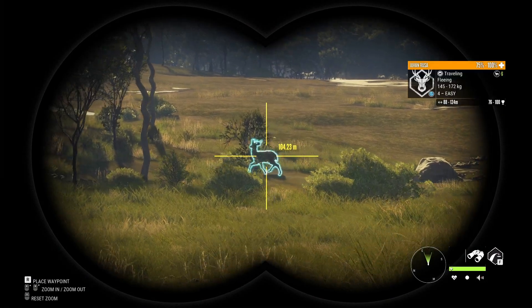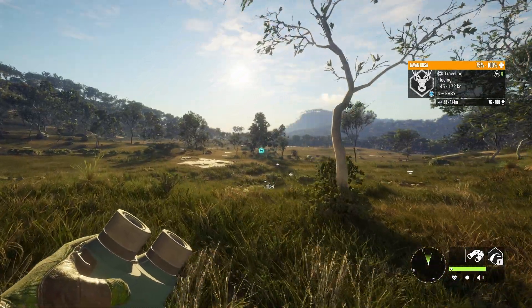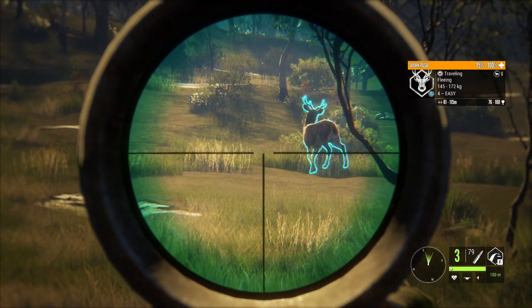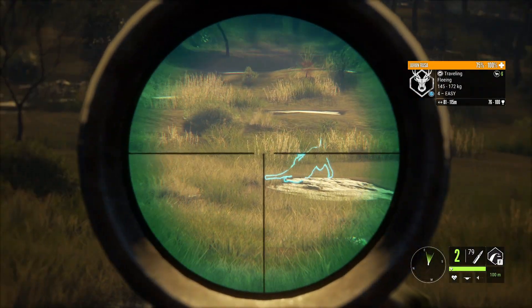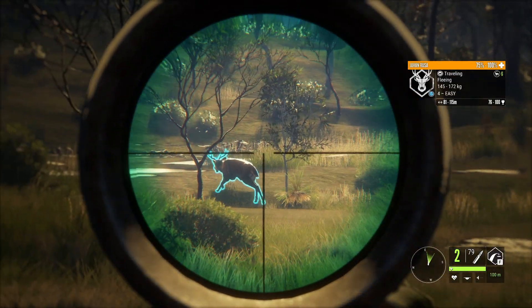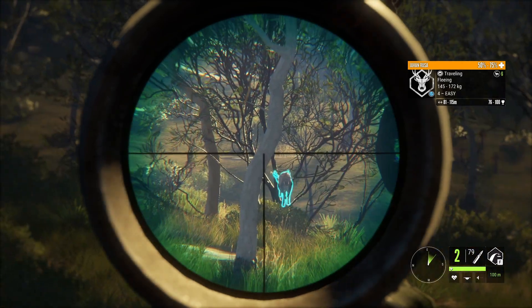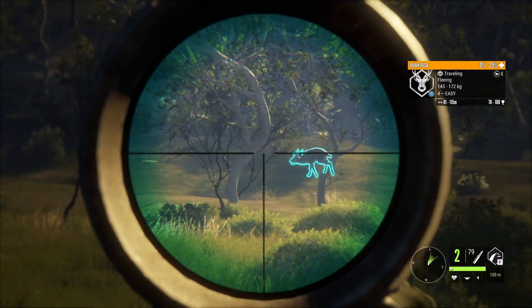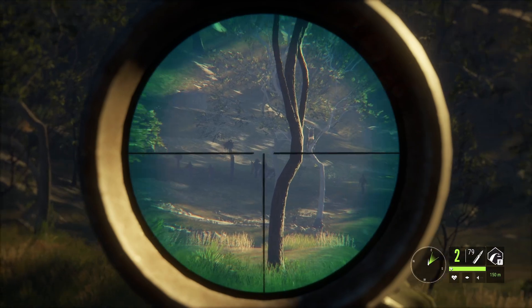I think it's time to start increasing our accuracy on this hunt, and having a rusa deer almost a hundred meters out seems to be the perfect scenario for that. Hopefully we can reach a lung. We messed it up again — we should have led the shot way more, because a thing about this rifle is that the bullets are quite slower compared to other rifles, hence these kinds of moving shots can be especially tricky.